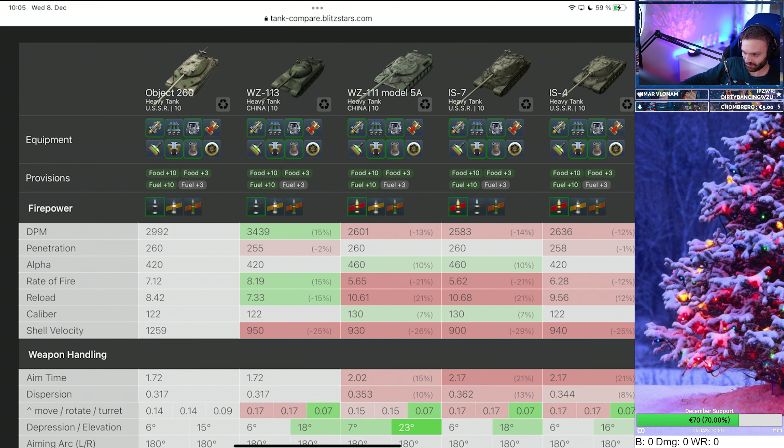I wanted to compare it against the E5 and other tanks, but I decided to focus on the Chinese and Russian tanks which are almost the same in looks and stats. DPM is close to 3k, making it the second best of all these tanks — much better than the IS-7, IS-4, and 113 5A, but less than the 113, which is known for insane DPM.